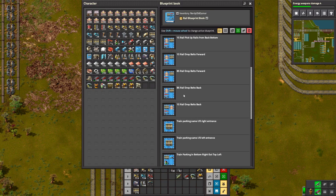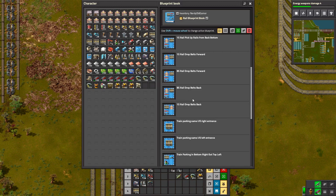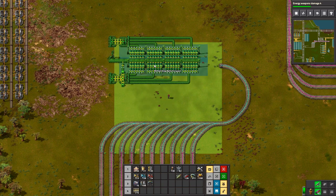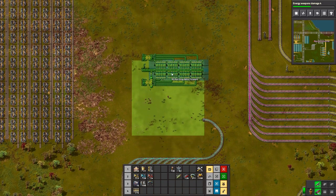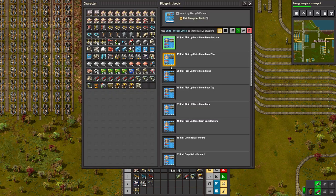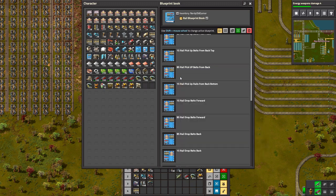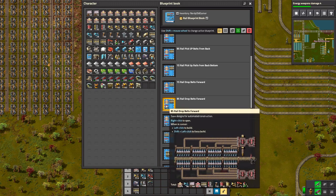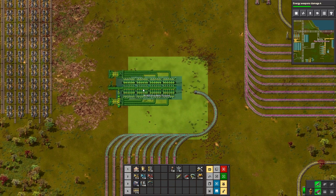The coal train has emptied out half of its carriages and is waiting for the other half to be done. But it doesn't unload evenly — I didn't think of that. We need a balancer. It's really difficult to find places to park my train without blocking off a carriage lane. That's not easy to find.